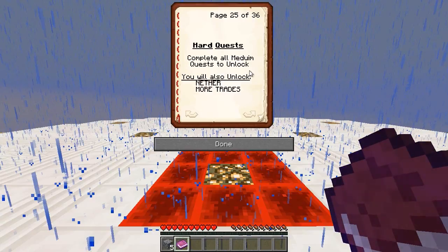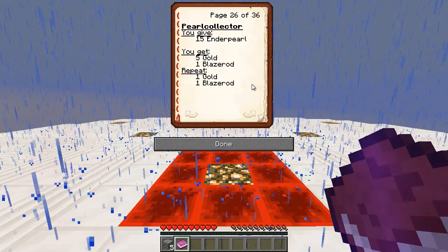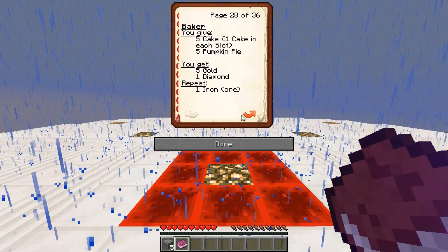Hard quests — complete all medium quests to unlock, and you also unlock the nether and more trades. So there is a nether in this map! If I give fifteen ender pearls I'll get five gold and a blaze rod. If I give forty slime balls I get five gold and five emeralds — and if I repeat I just get redstone. Five cake and five pumpkin pie. The cake quest isn't actually too bad — just need a cow and three buckets. I get five gold and a diamond, and repeating gives iron ore.